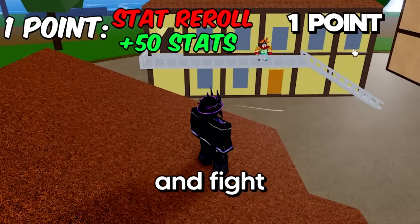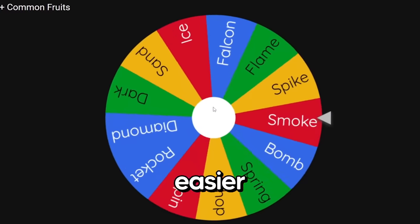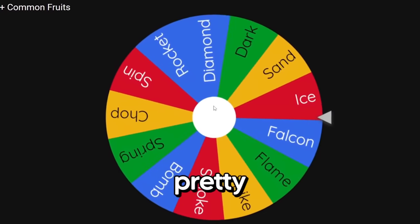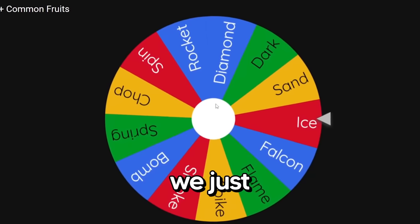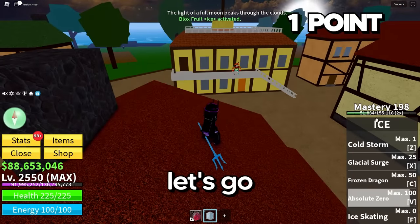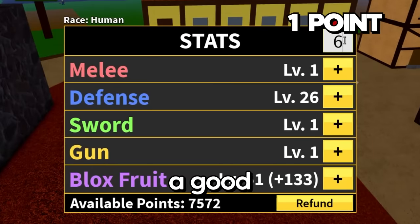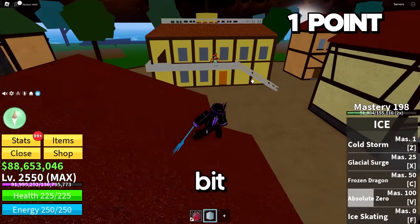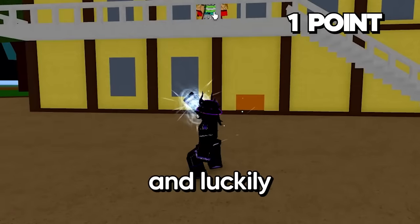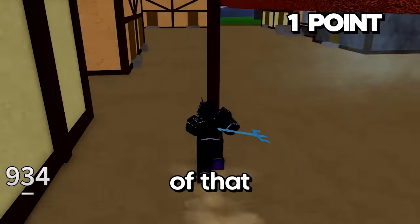We're going to go ahead and fight Bobby. Let's spin our fruit. Bobby is another easier one, but he could still beat us pretty easily if we're not careful. We just got our best fruit — we got Ice. Let's go, this is huge! We get 90 stats, so I'm going to put a good 60 into Blox Fruits and the remaining 30 into melee. Let's get our energy up a little bit, and luckily our Ice is awakened, so I'm going to take complete advantage of that.